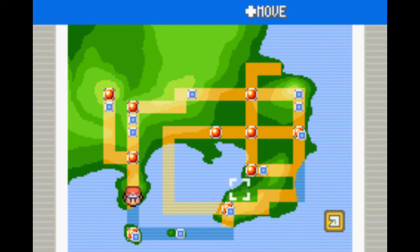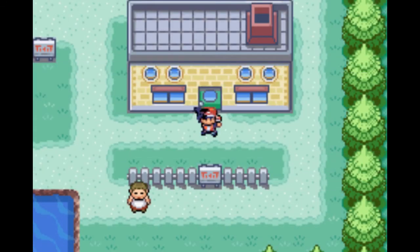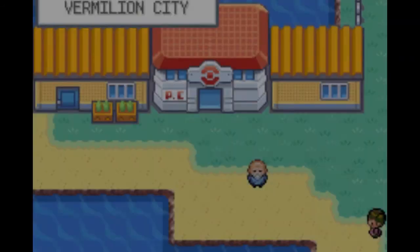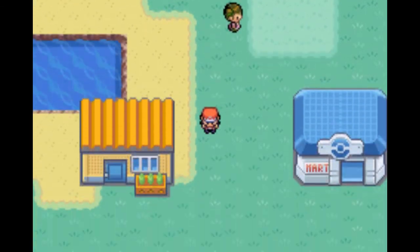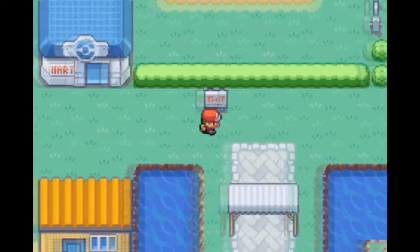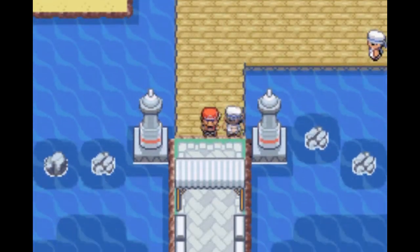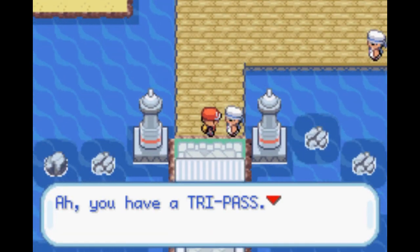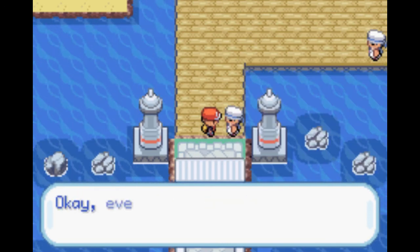Next we head over to Vermilion City. Remember the port there? We have to use it again, this time to get to the Sevii Islands, which is where basically 99% of Fire Red's after-game is based - except for Cerulean Cave, which we'll probably do right at the very end. So we have to head to One Island.